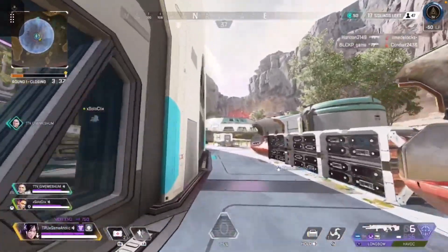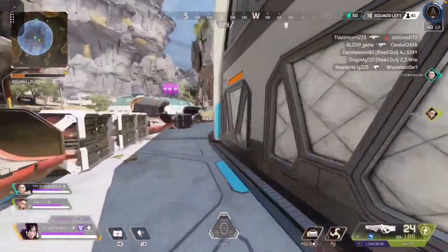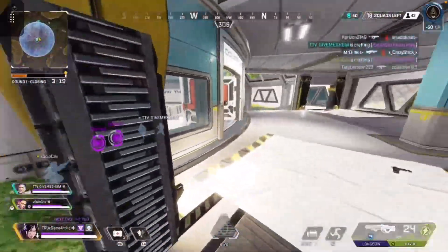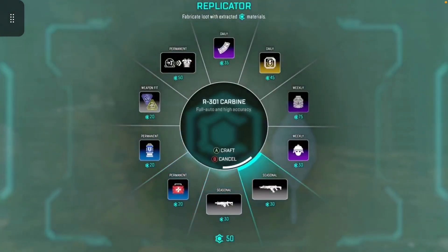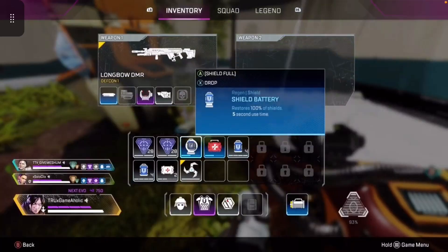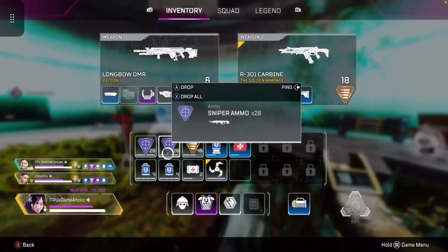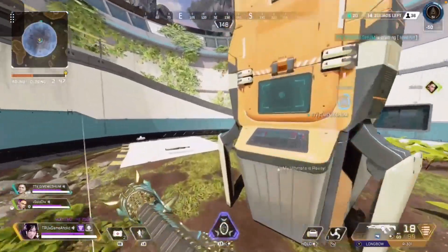The R301 is still in the crafter. That's literally probably one of the most powerful weapons in the game. It's just in the crafter — just go make it, no big deal. Let's go make one. A Volt — I like an R301. I won't need that much sniper ammunition. Some light rounds do help. Looking pretty good.